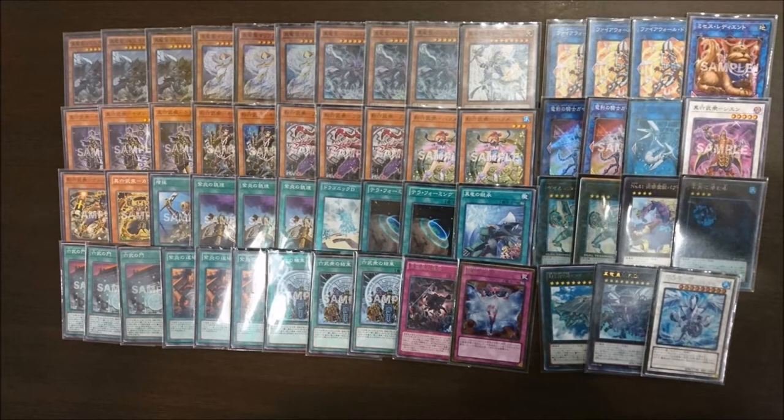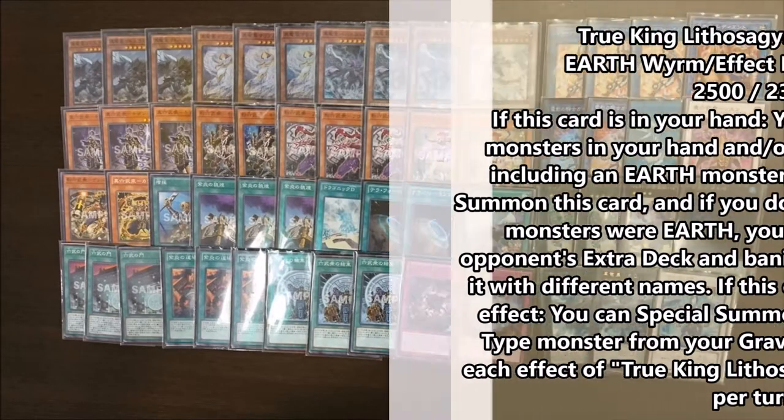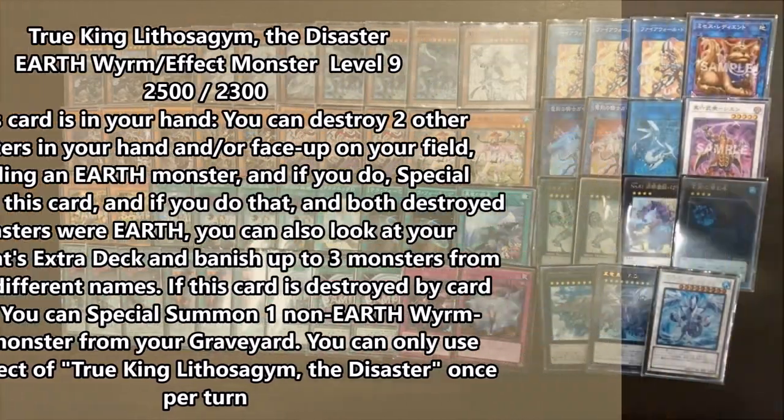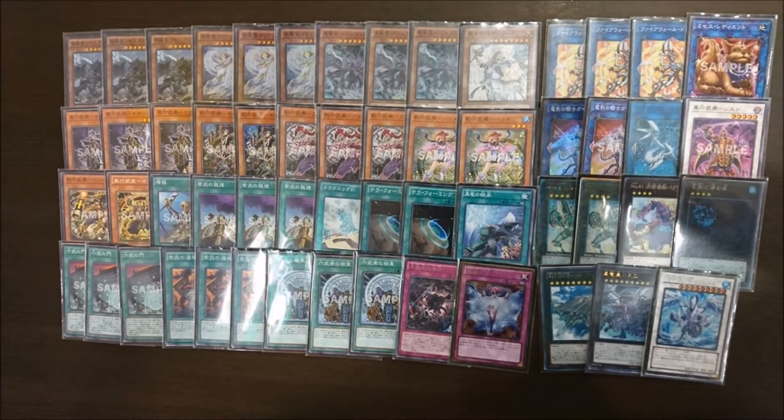Starting off with the True Kings. First is Light of Shadjim — I can never say his name correctly. He's the True King where you pop two monsters and one of them has to be Earth. If both are Earth, then you banish three monsters face down from your opponent's side. And then if he's destroyed by a card effect, you get to add a Wyrm-type monster from your deck to your hand, except the Earth type. So he's nice for bringing back monsters in case that's ever the situation.